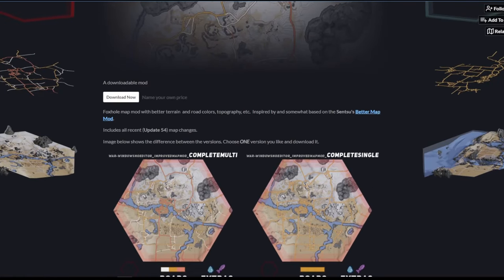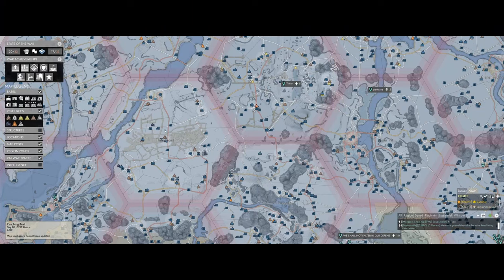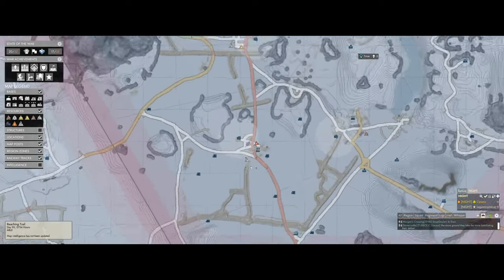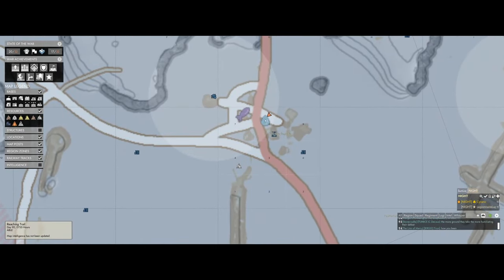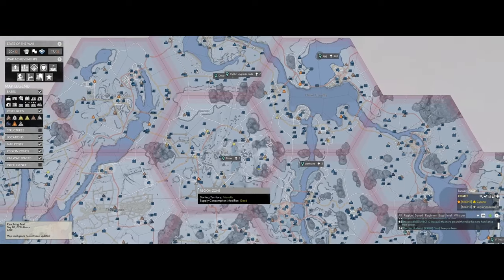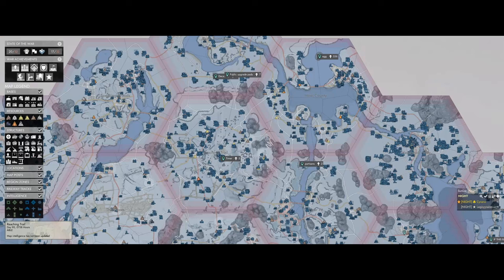Next we will look at the Improved Map mod by Restart. This mod overhauls the Foxhole map and adds extra details like where the rapid decay zone is, where mortar houses are located, and most importantly, it highlights the roads and even distinguishes the tier of road with color. For this mod, I would recommend the Complete Multi version.